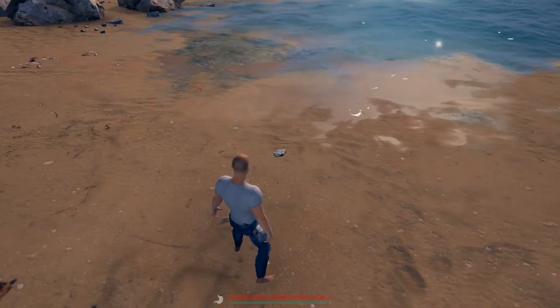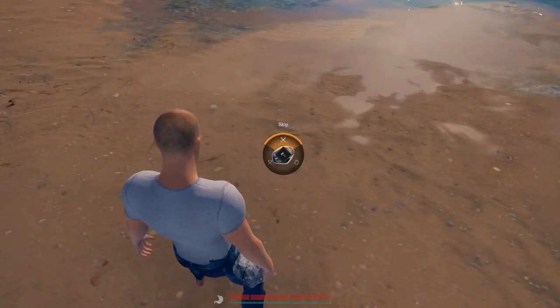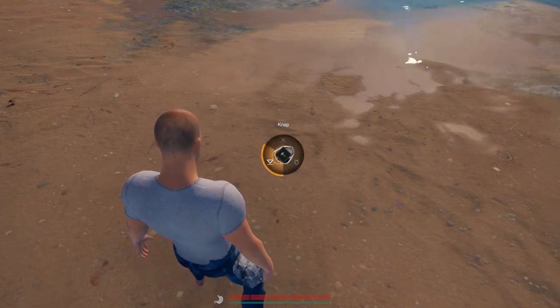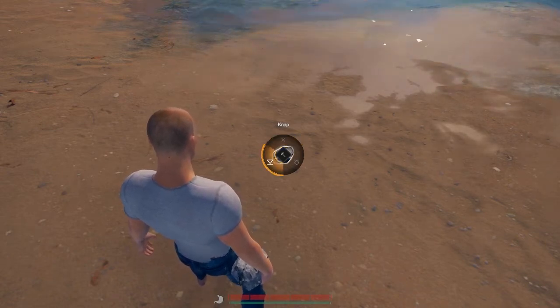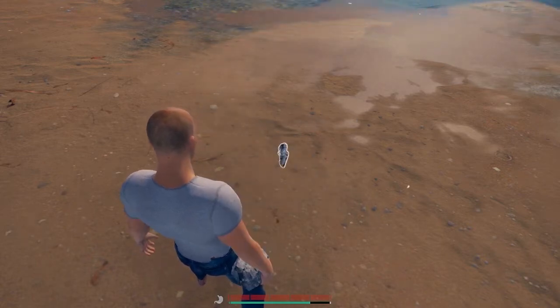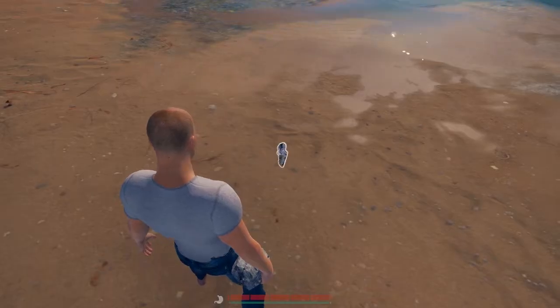Drop the stone slate on the ground in front of you by tapping or holding Q. Next, hit T — this will change your player into Surveiland's crafting mode, allowing you to combine items to make more powerful tools and weapons. Hover over the stone slate with your small stone in hand and select 'Knap' on the crafting wheel. And there you go — your first tool in Surveiland.